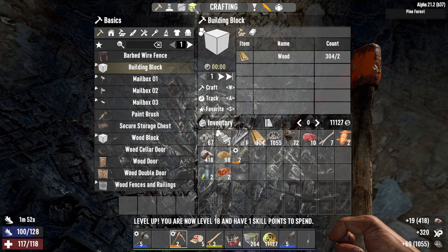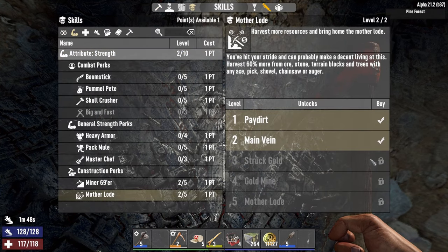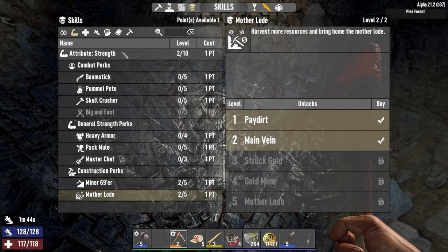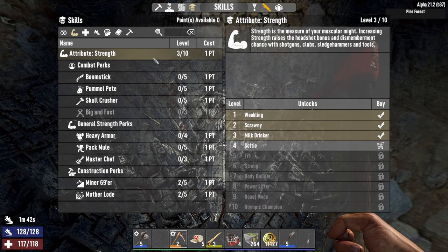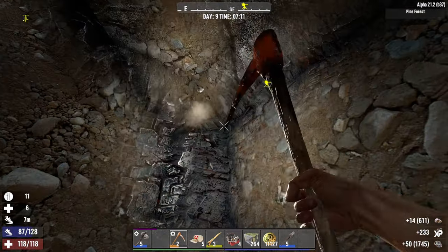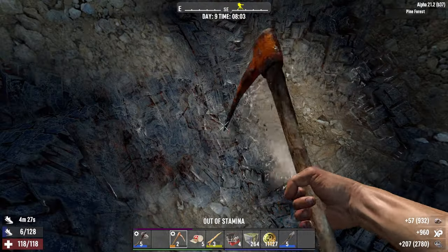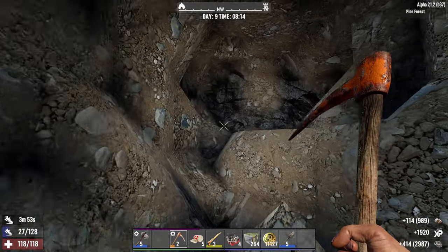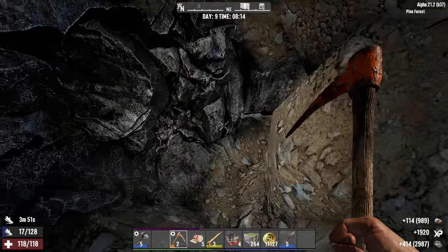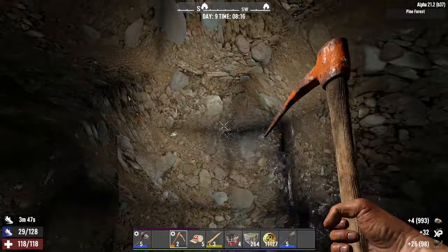We just leveled up! Let's use that point right away — I'm gonna put that point into Mother Lode and Minor 69er. For that we need to put one point into Strength. We've been farming for three hours in game time, almost 3000 lead. There's the iron — let's grab some iron as well.